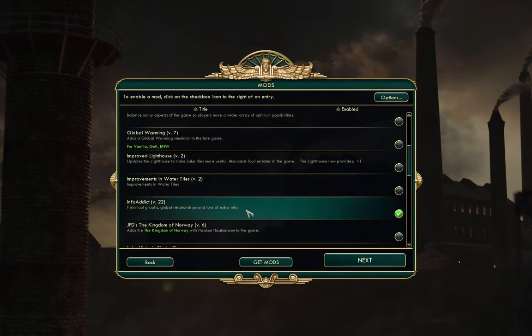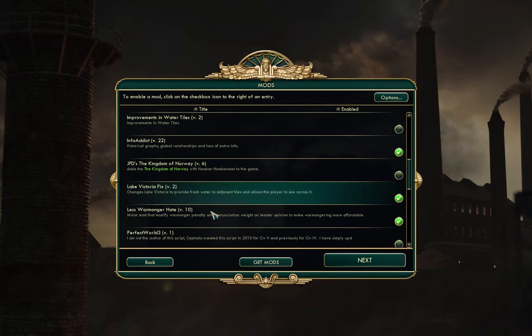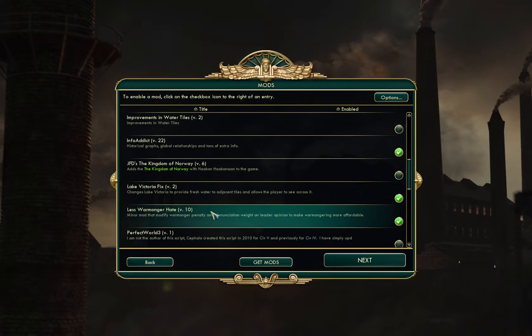I also have Info Addict, which is useful for some additional information in certain circumstances — I don't use it much but it can be useful. I also have a mod that makes fixes to Lake Victoria, a natural wonder, so it actually behaves like water, and one that reduces the warmonger penalty for fighting.